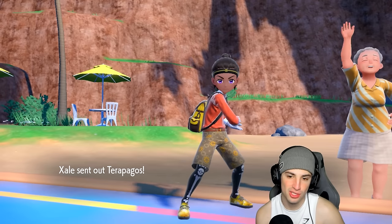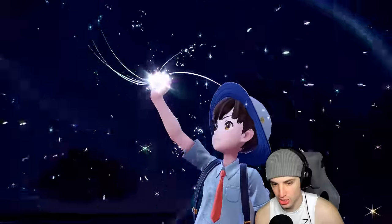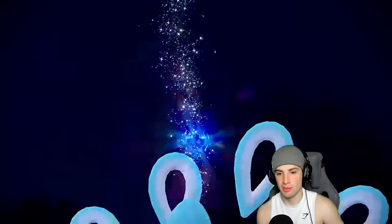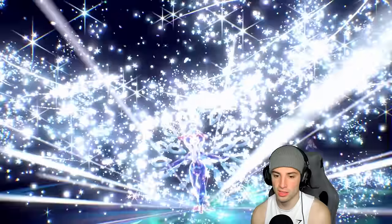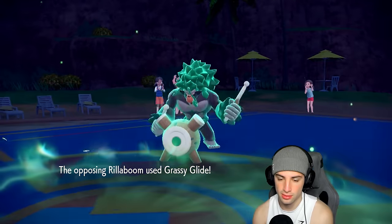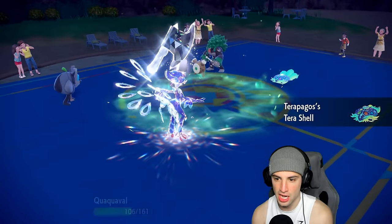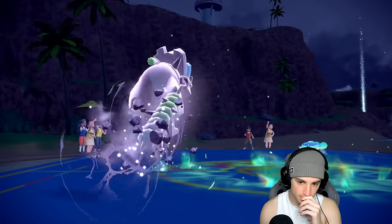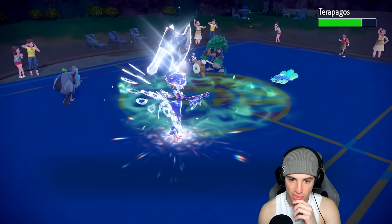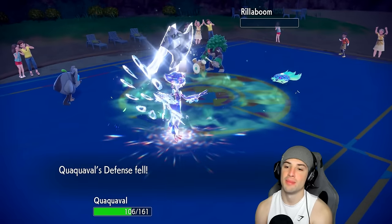They swap to Terapagos, which is kind of scary because it most likely outspeeds me, and I don't have Focus Sash anymore. They might be going for Tera Stellar Storm in this slot. Let's see — Ivy Cudgel takes off Tera Shell. Close Combat should KO Roaring Moon with plus two — it's STAB. Yeah, gets rid of Roaring Moon. My Defense drops, which is a slight issue because if Terapagos can outspeed me, we're sitting in a big-time problem.